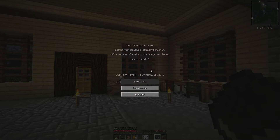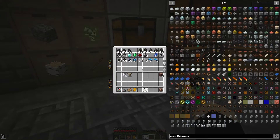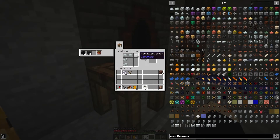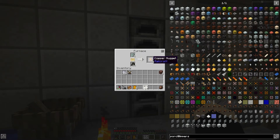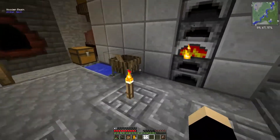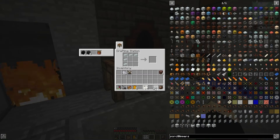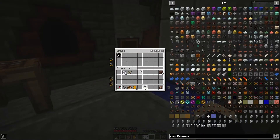I guess we'll do this - crafting specialist, smelting efficiency. Sometimes double smelting output - four percent chance to increase doubling output. No more levels available, oh well. So now it should be current level versus original level. Copper - let's put six in there and see what we get. No, it's a rare Railcraft nugget. Two, three - there's a four percent chance that we won't get anything. Four - okay, not really making it worth our while I guess.